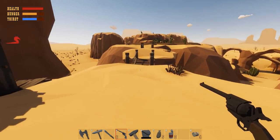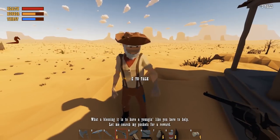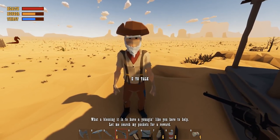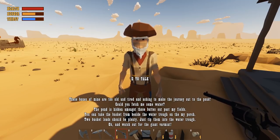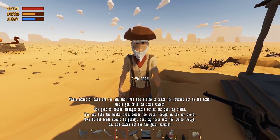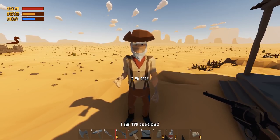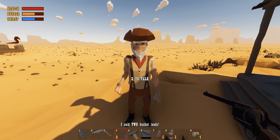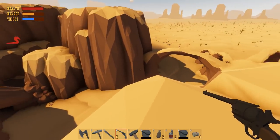I know exactly where this is. Got the photograph — let's just walk back and not kill myself. 'What a blessing it is to have a young'un like you here to help. Let me search my pockets for a reward. These bones of mine are too old and tired for the aching to make the journey out to the pond. Could you fetch some water? The pond is hidden amongst those buttes out past my fields.' Well, at least I brought my own bucket, so we should only need to take one trip. He said two bucket loads — okay, don't yell at me, good sir. Pick up the bucket — now we have two.